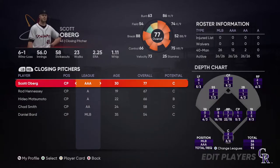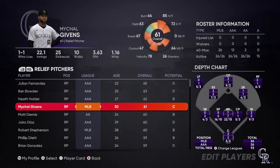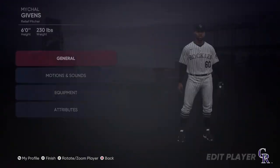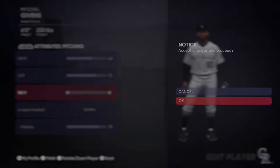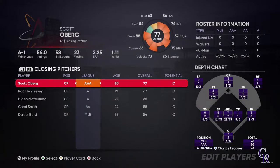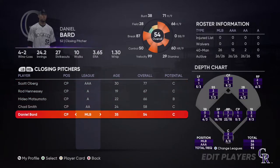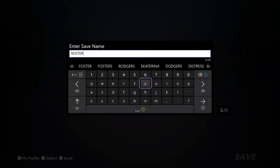You are now going to hit right bumper, and you will see relief pitchers and closing pitchers. I have already changed the walks per nine for all of them, but you will do the same thing for each of them — go into attributes and go down to walks per nine and change them. Relief pitchers don't have a high stamina meter, so we are not going to be changing their stamina. Do the same thing for the single MLB closing pitcher for the Rockies — make sure you go in and change their walks per nine innings to zero. Once you have done that, back out and save your roster as whatever you want.